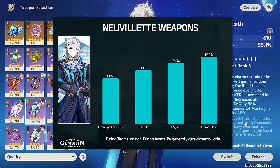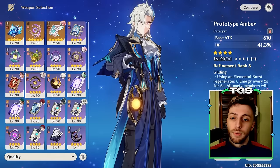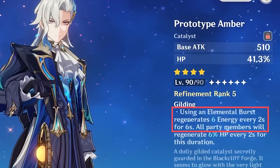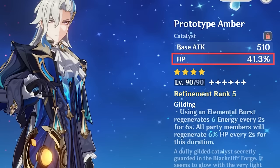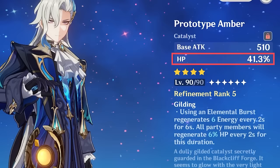Weapons: his signature first, then Sacrificial Jade, then the rest. He doesn't have many great options since he's an HP-scaling character. If you can get his signature, great; if not, the battle pass weapon Sacrificial Jade is pretty good. Otherwise, Prototype Amber is an option, though it's not too great. Some think it works well on Furina teams because of the healing effect, but it's not that simple. The energy recovery effect is less useful on Furina teams where Neuvillette has low energy requirements, and the high HP secondary stat doesn't scale as well as the crit bonuses from Sacrificial Jade or Festering Desire.